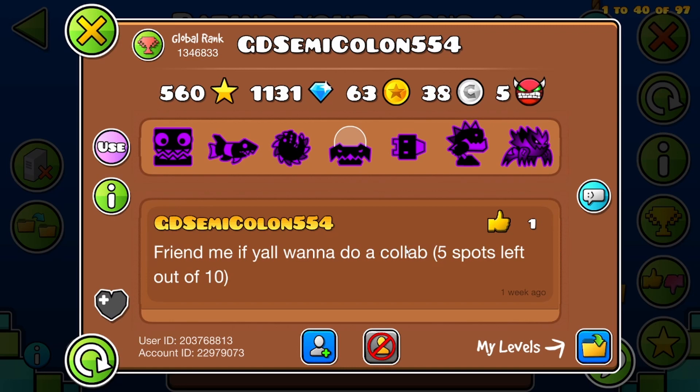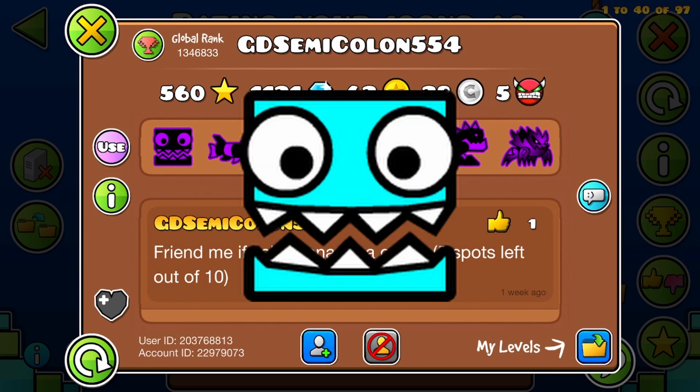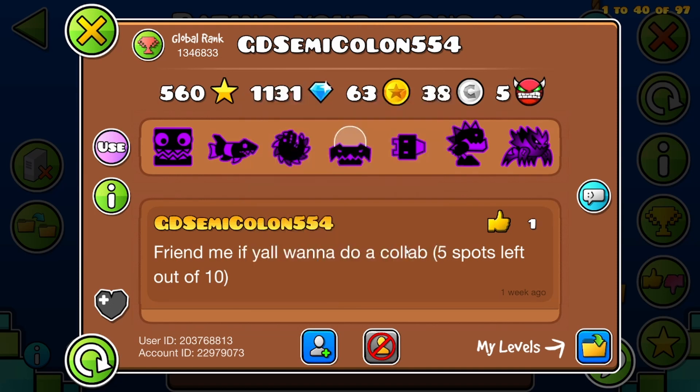Next we have GD Semicolon554. This looks like if SD Slayer had an affair with Dharami and then that child was adopted by Colin.